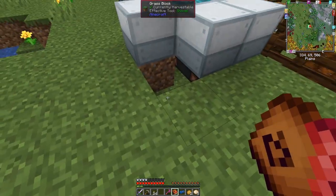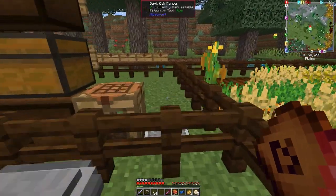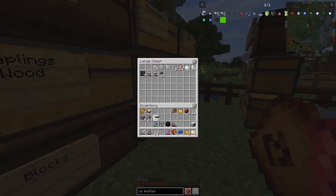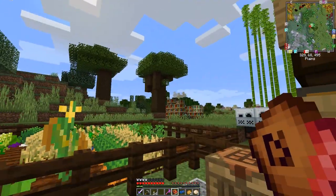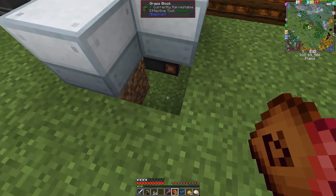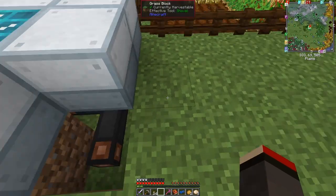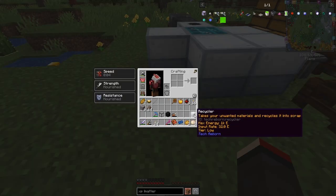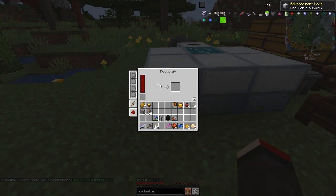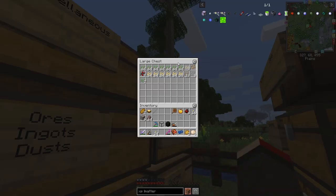I need to go dig up a block and get some cabling because we've run out of spaces for cables. Let's get a piece of cable — we should have some already made. I want to put down the recycler. I also made some bronze, but actually I got it as a reward from one of the quests. Let's put this down here and then put the recycler beside it.